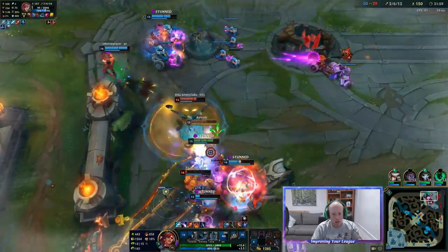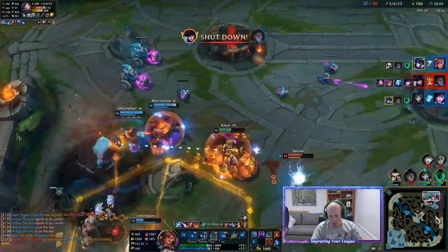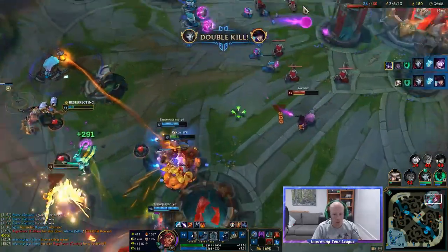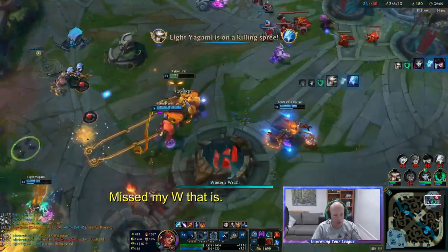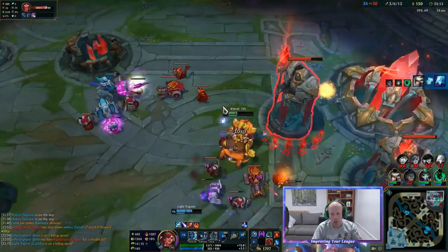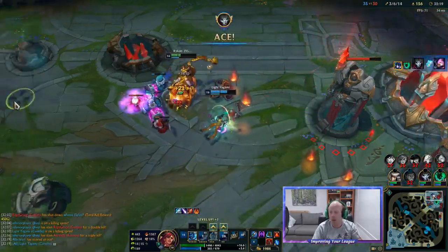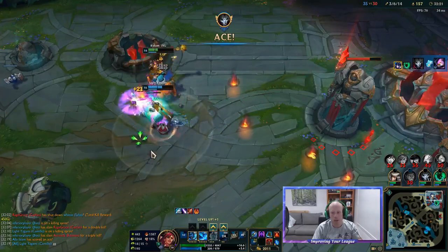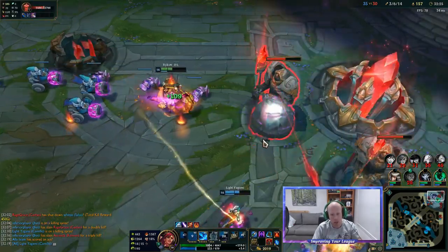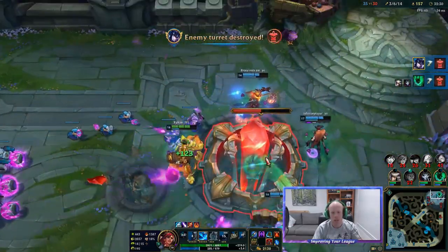I can tank in here for days. That was my fault — probably was a kill on Kennen had I not done that. And that's game. Realistically, Camille carried us there. We made enough mistakes where we should have lost this game. However, by realising we're making mistakes and focusing on what we can do instead, we definitely managed to make a comeback.